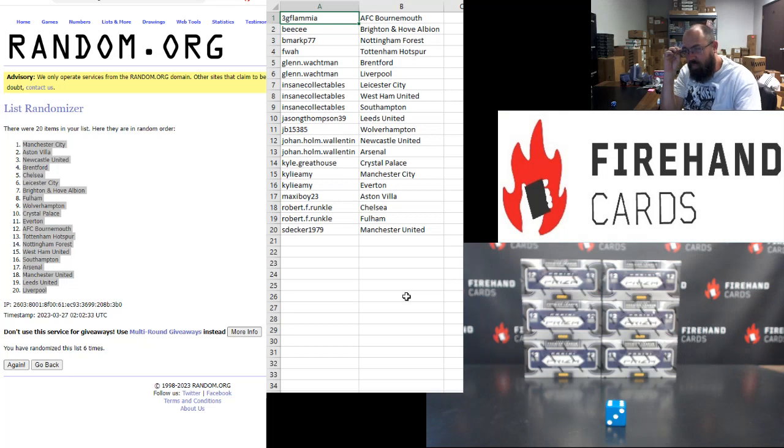Alright, Dave: AFC Bournemouth, BC, Brighton & Hove Albion, B-mark, Nottingham Forest, FWA, Tottenham Hotspur, Glenn Walkman, Brentford, Liverpool, Insane Collectibles, Leicester City, West Ham United, Southampton, Jason G. Thompson, Leeds United, JB, Wolverhampton, Johan Holm-Walenton, Newcastle United, Arsenal, Kyle Greathouse, Crystal Palace, Kylie Ami, Manchester City, and Everton, Maxie Boyd, Aston Villa, Robert F. Runkle, Chelsea & Fulham, S. Decker, Manchester United.